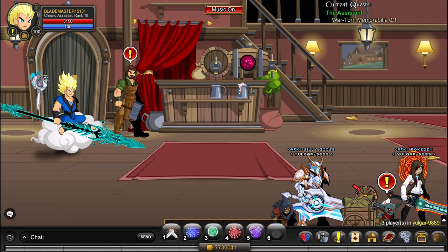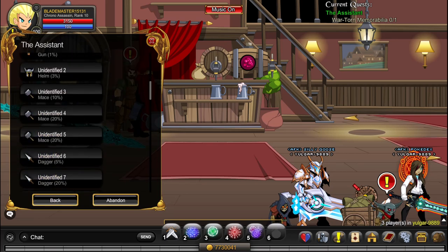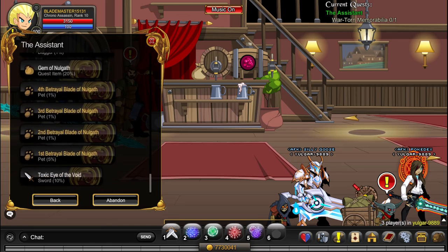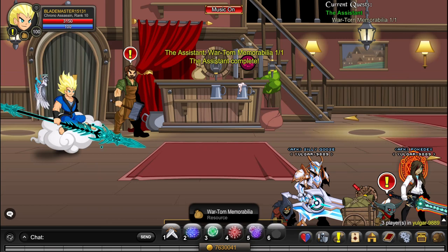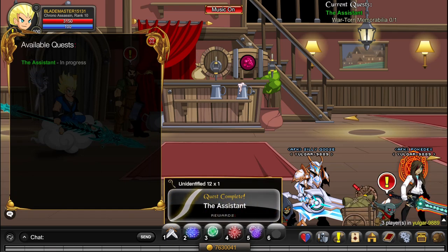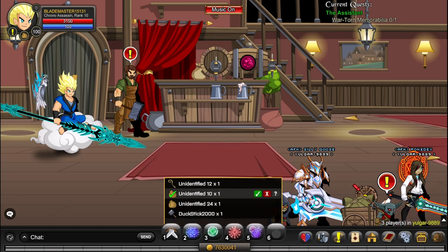The next place you want to go is Yalgar9889 in Artex Server. Here you'll always find two people with Nolgath pets — click on Drodgen, click on Assistant, and accept the quest. This can give you a ton of Nolgath items you'll need for Void Highlord and many other things. Click on Yalgar, Shop, Armor Shop, buy the item, and you've automatically completed the quest. You can spend literally all your gold here and it will take you a really long way if you're farming Void Highlord or anything else Nolgath related.